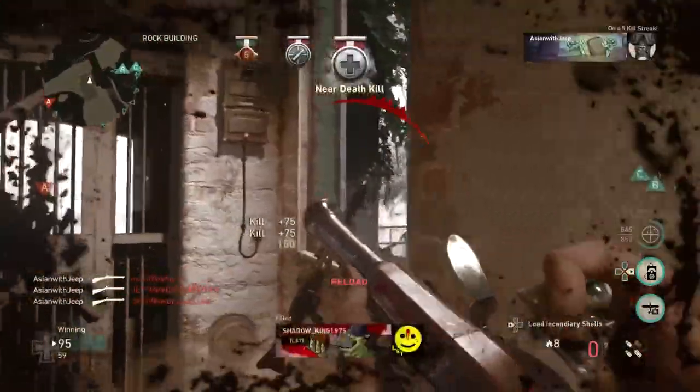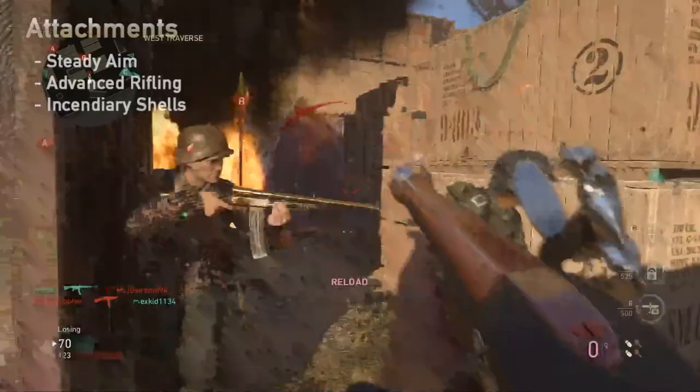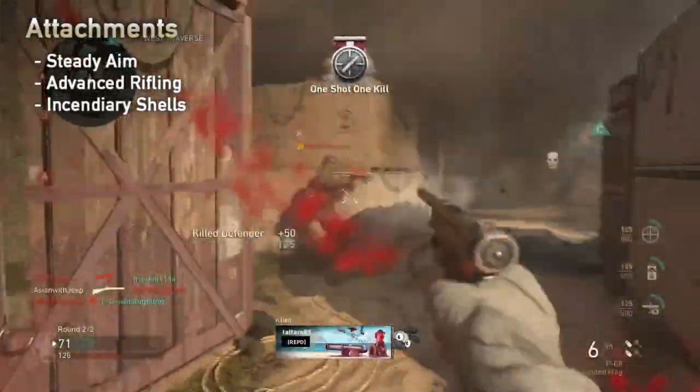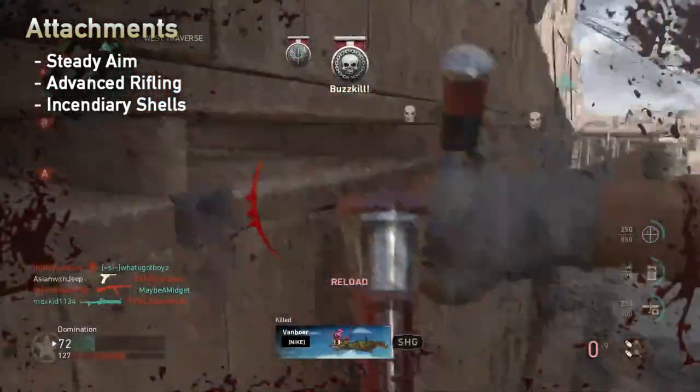There are 4 attachments available and you will be equipping 3 of them. The first one is steady aim, which increases the hipfire accuracy, further condensing your pellets for a more reliable one-shot kill.